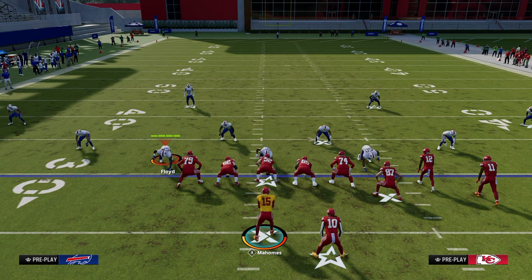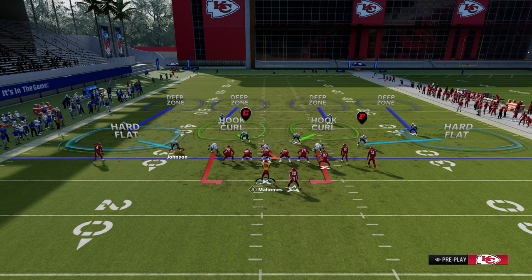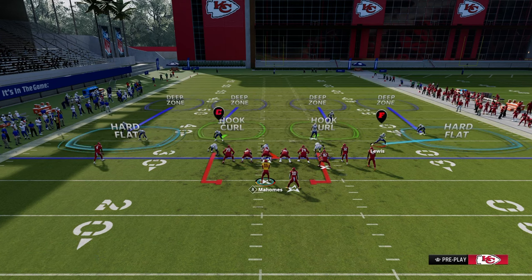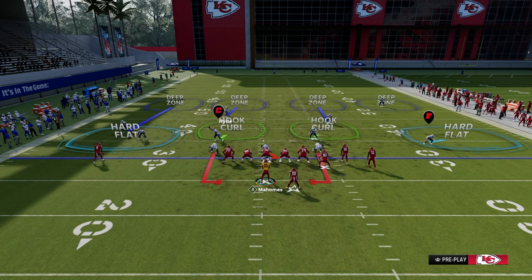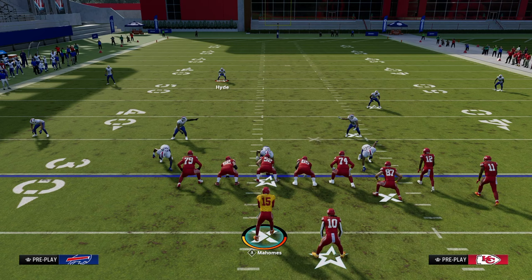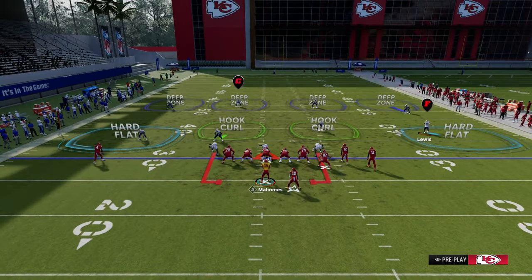Now if you think about a cover four and we use a hard flat to illustrate this, this is going to take away what I call the layup throws. The layup throws are basically five to ten yards and less — these underneath areas. That's what this defense takes away. There's also what I call the three pointers, or the big play throws, which are the deep spaces — the five deep spaces.